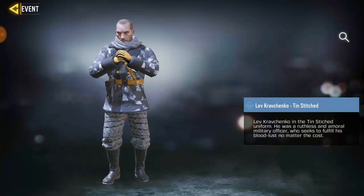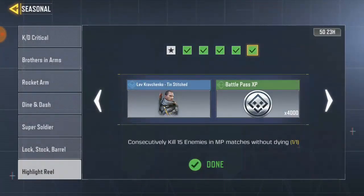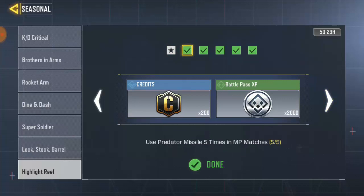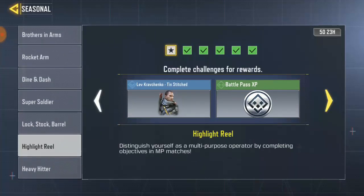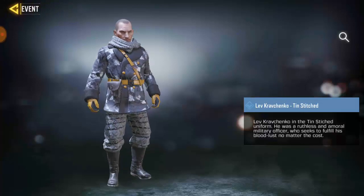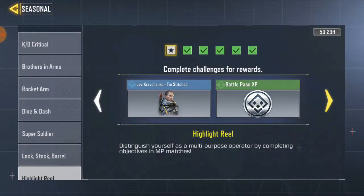Okay now for the next skin, we have this free awesome skin which is free for completing tasks. Each task you have to play — this is actually the most easiest skin to get. What you have to do is just play MP matches, and playing MP matches is kind of easy.